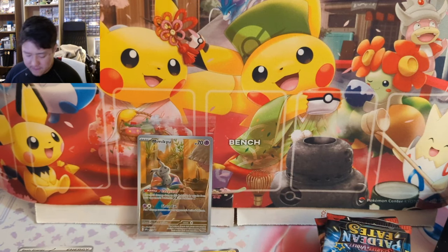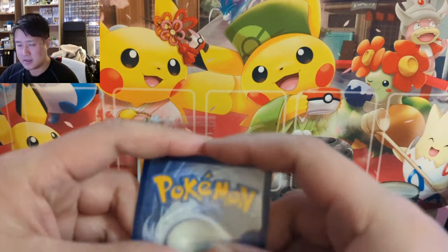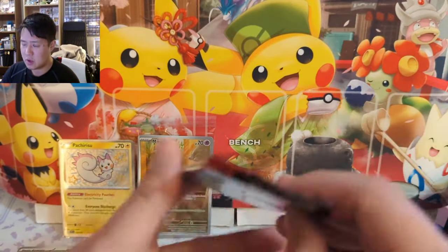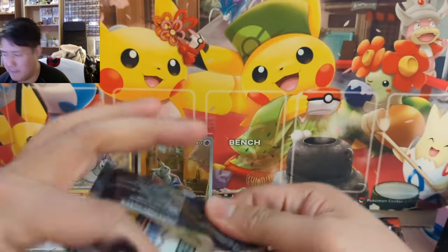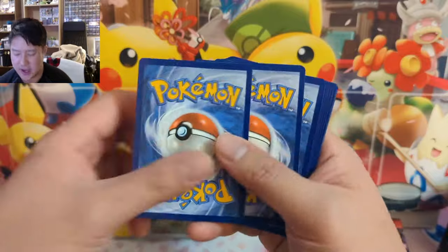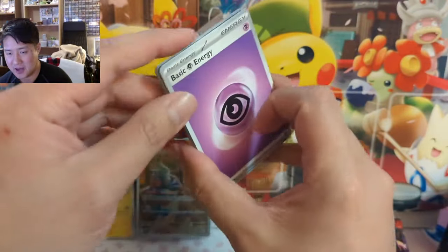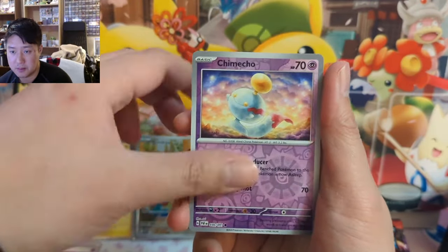So far I have opened a total of four ETBs on channel. I did open one or two off camera — nothing too crazy. Off camera I did pull a single gold card. The Pokemon choices aren't the most exciting, but I do like the new style — it's less gold, it's like bluish — and I like how it's changing things up if nothing else. Here we go: Annihilape, Chime Cho.